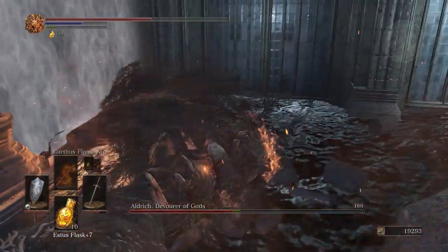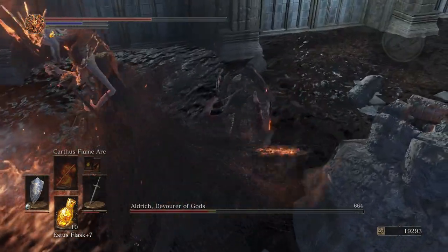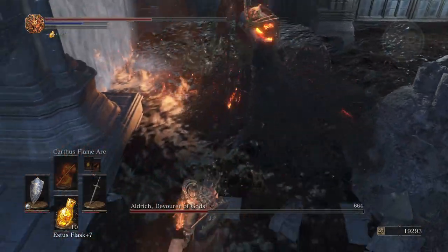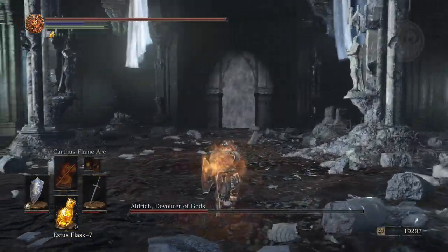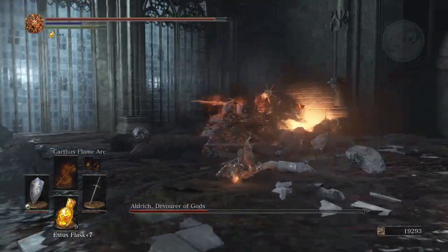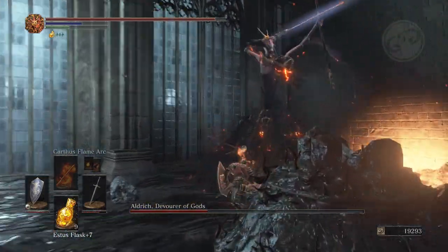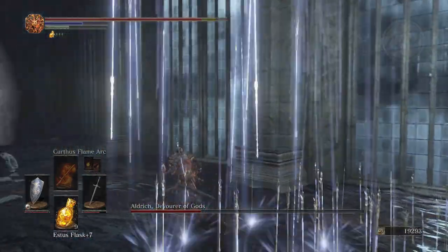After you do enough damage, roll away — he's going to do that dark AOE again. When he burrows back into the ground, he will shoot dark cluster crystals up in the air that will go after you. This is still a good time to heal immediately when he burrows, and then get ready to dodge all those purple clusters.